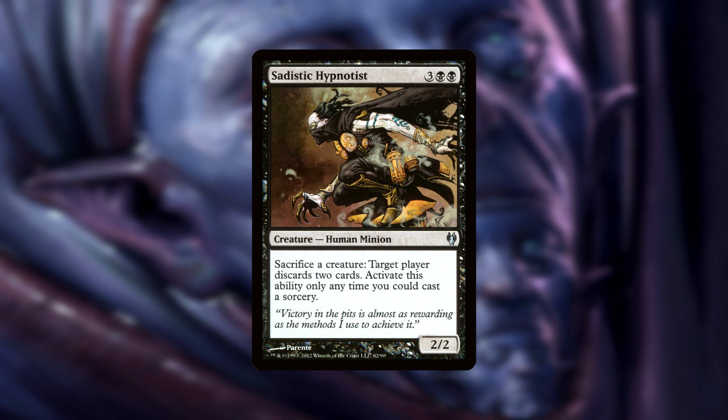Sadistic Hypnotist has an ability that reads: sacrifice a creature, target player discards 2 cards. This can only be done at sorcery speed, but with the amount of tokens we will be creating, we can easily empty out our opponents' hands.